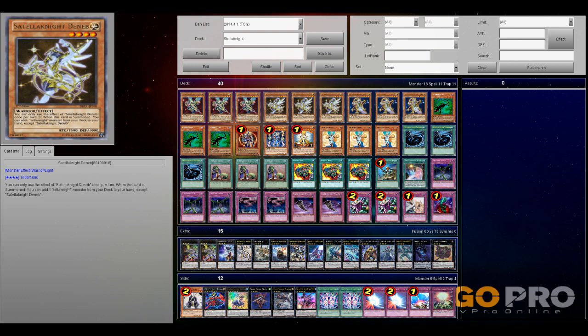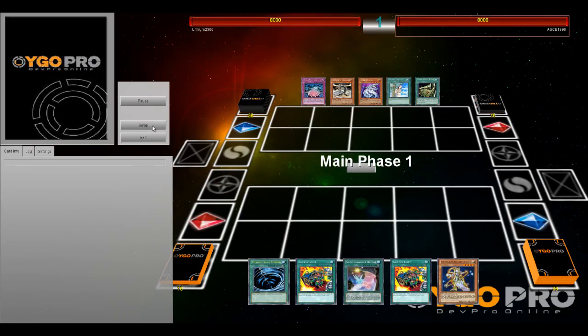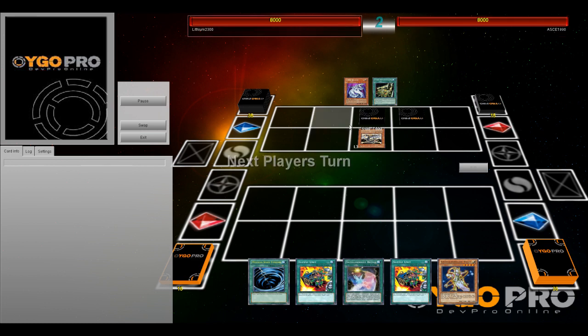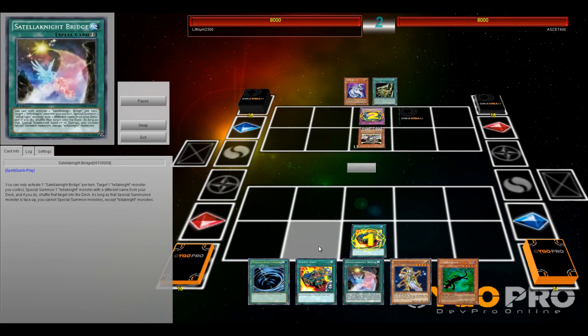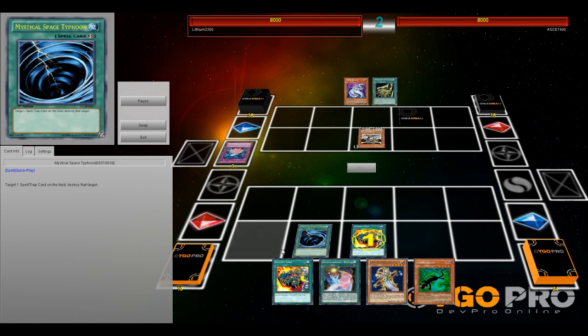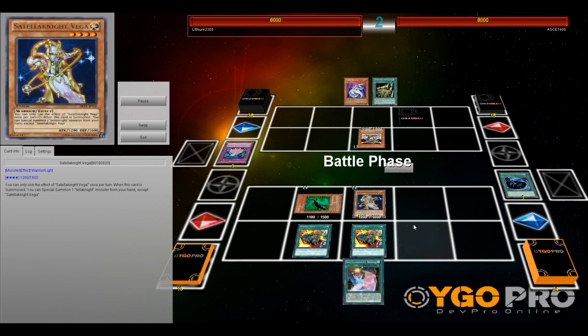Game number one. My opponent is playing Cyber Dragons. He's playing Proto Cyber Dragon — not a fan of that in Cyber Dragons. He sets Lance and the Cyber Network. So my turn, I open with double Supply Unit. I'm obviously going to chain the MST on the Network, since I don't want to let him set up for later in the duel.